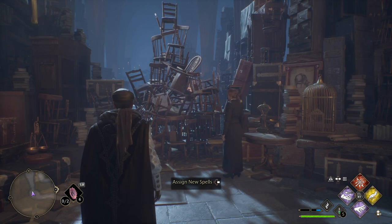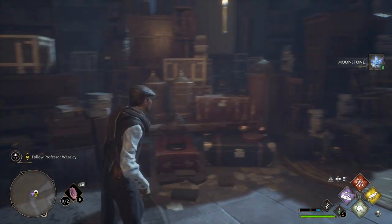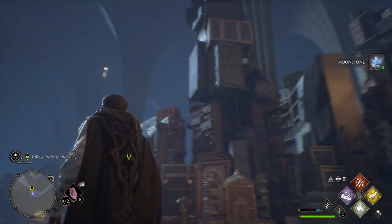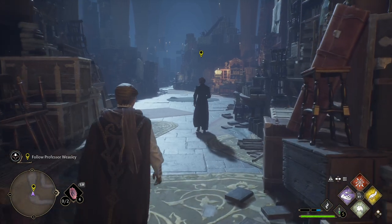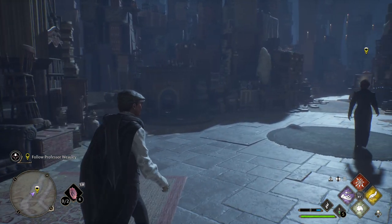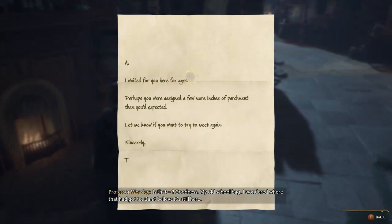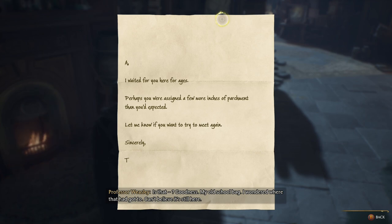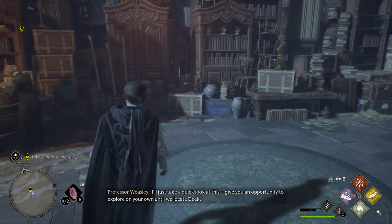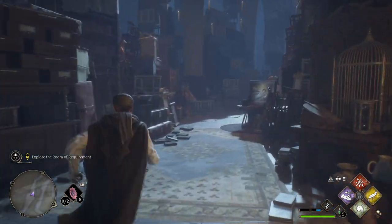Cast Evanesco on those chairs. Here we go. Excellent work. You'll note that you are now in possession of Moonstone — we shall discuss its uses later. Let's move on. I've been wanting to know what Moonstones were for. Where in Merlin's name is that elf? Goodness, my old school bag. I wondered where that had got to. Give you an opportunity to explore on your own until we locate Deke. It's a pretty straightforward path.